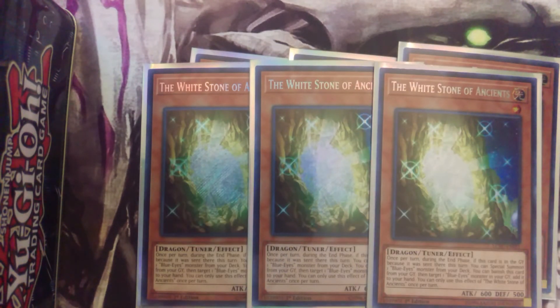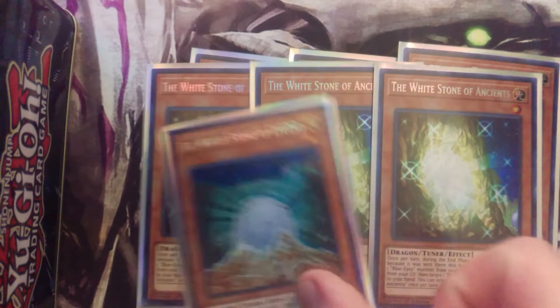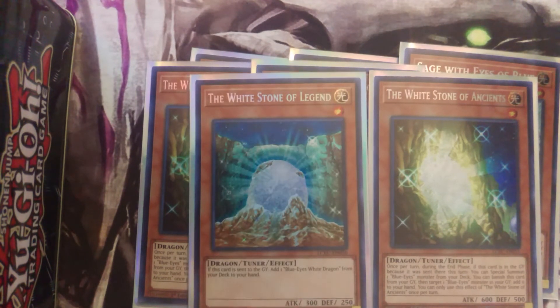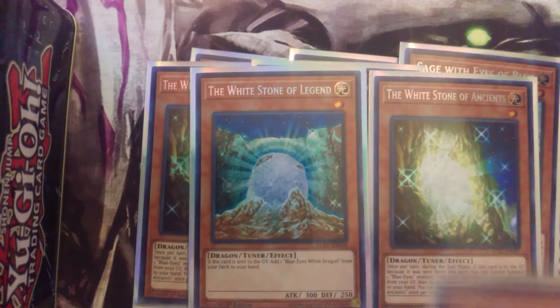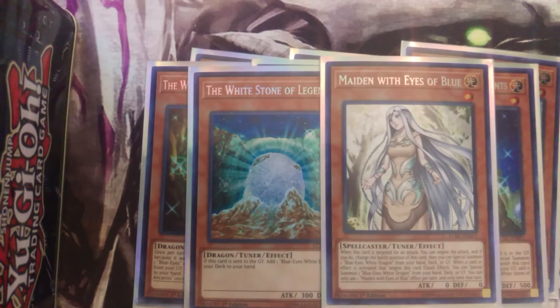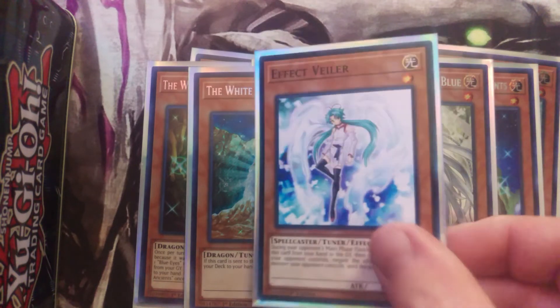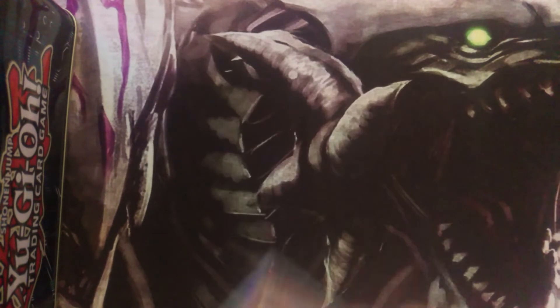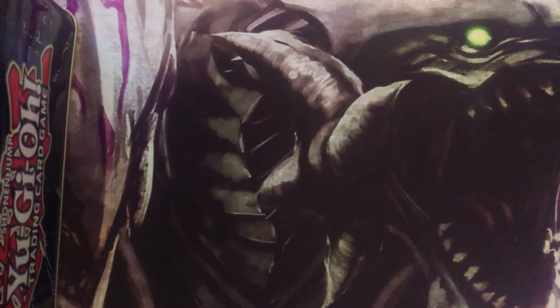Then the one-offs: one White Stone of Legend, because you can ditch it and get a Blue-Eyes White Dragon right to hand. Then Maiden with Eyes of Blue — she is great because if you have her and Sage in your opening hand, just normal summon her, use Sage's effect, and you get two Blue-Eyes monsters out instantly. To round off your tuners, one Effect Veiler as your searchable hand trap.